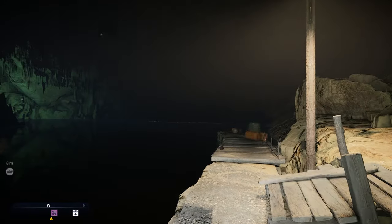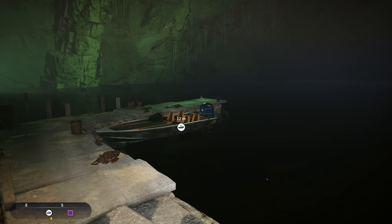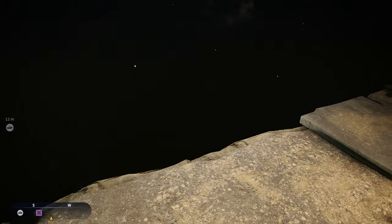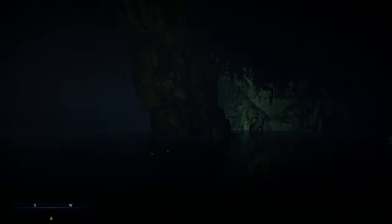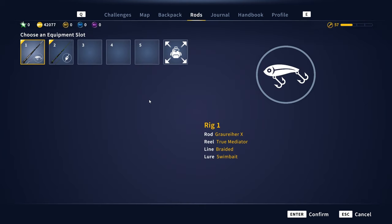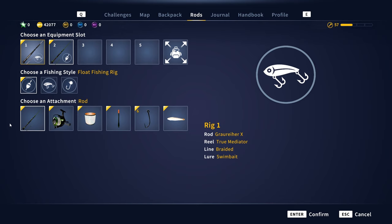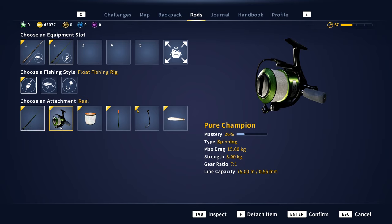We're going to go over tackle, baits, and location as we fish for these eels. There's the dock where you dock the boat. Where I'm positioned, you want to cast straight out towards that middle mass from the ceiling — it's an eel hot spot and you get a lot of big eels here. We're going to start with trying to get bronze or silvers and then gradually move up to gold.